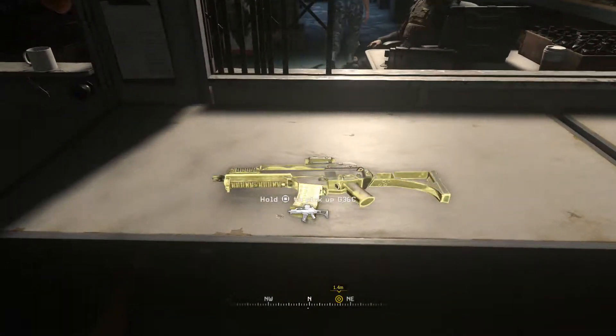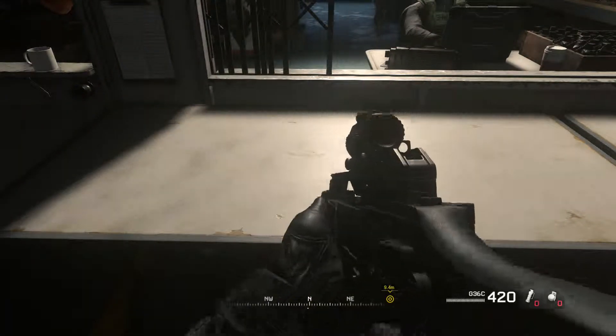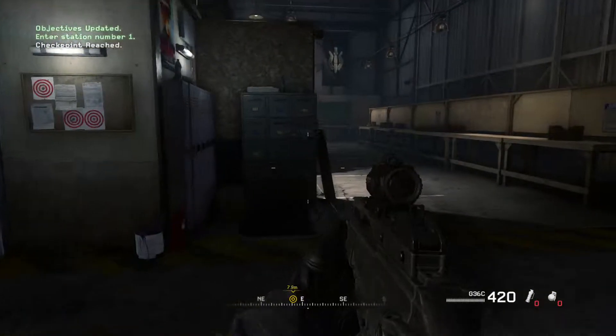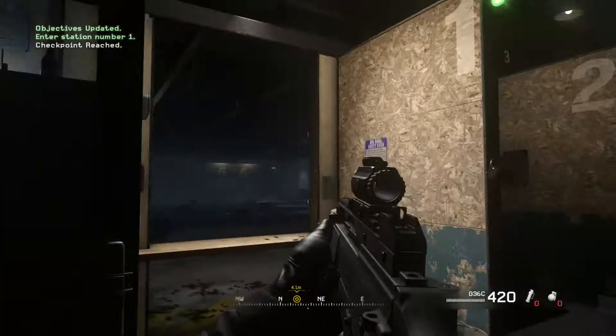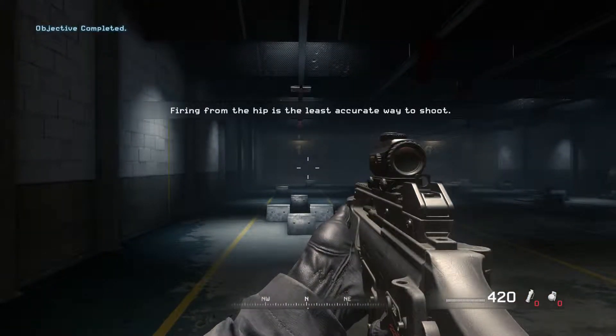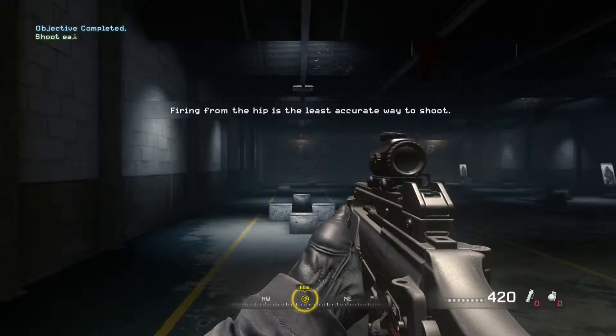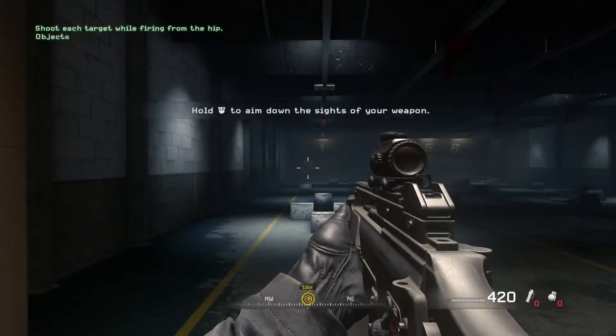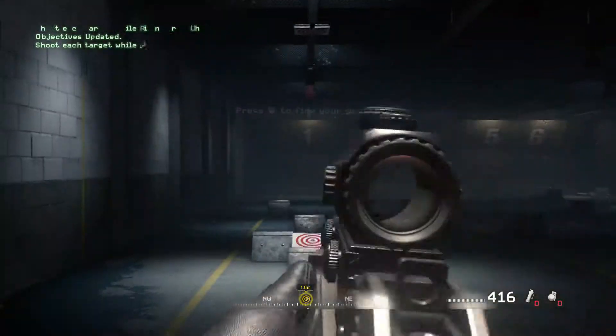So we've got to go straight to this here. We've got to pick up the G36C - pretty decent gun. Go to station 1 and aim your rifle downrange. That's our station - it's least accurate. Give a little reload.